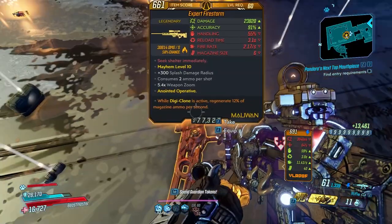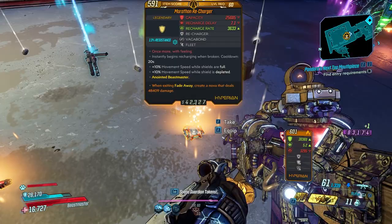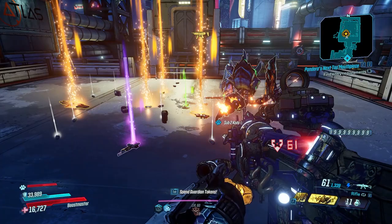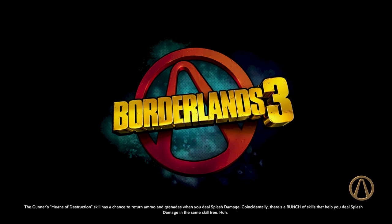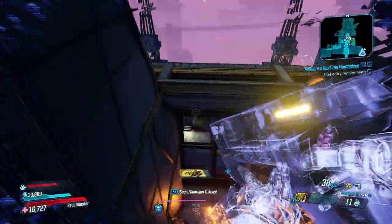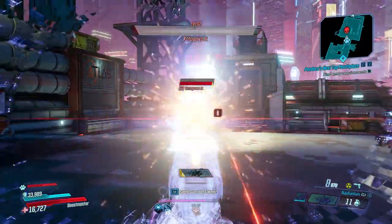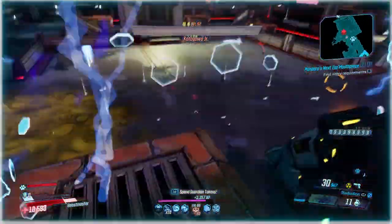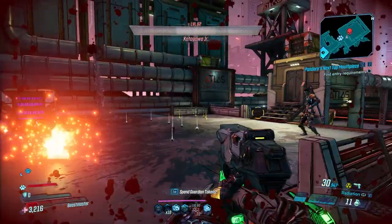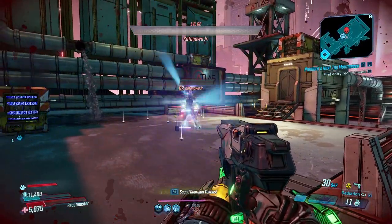I've made a whole video on how to one-shot Katagawa Jr. — I'll link that below for a full guide — but generally as you can see on screen, I cheese him with a lot of different weapons. You can use rocket launchers, a Cutsman, a Hellshock, the Beacon, or the new DLC weapon. The Sandhawk does work but it's a little harder since the kick is high and accuracy is more spread. The Monarch is probably the most efficient — there are so many pellets you're going to hit him in the head and absolutely one-shot him, and you don't even need a sick build for it.